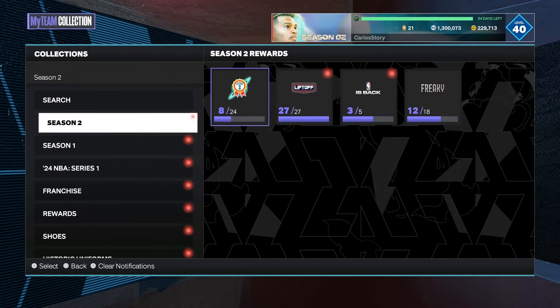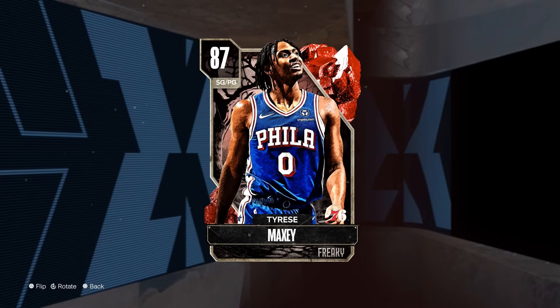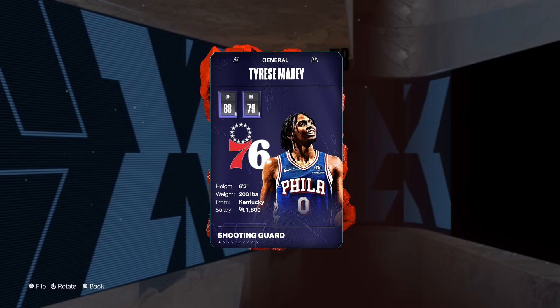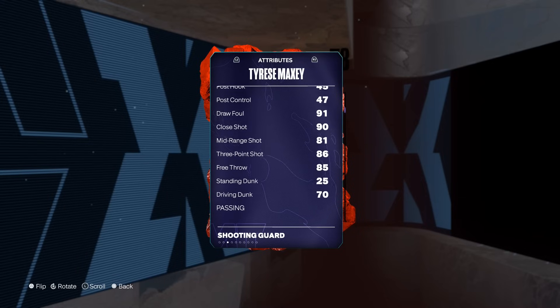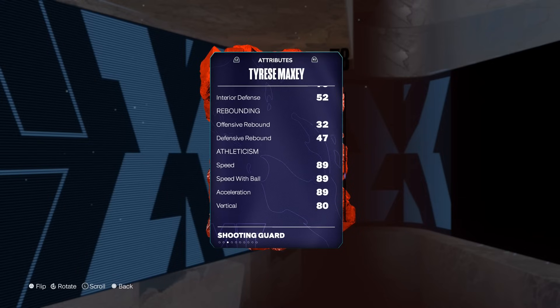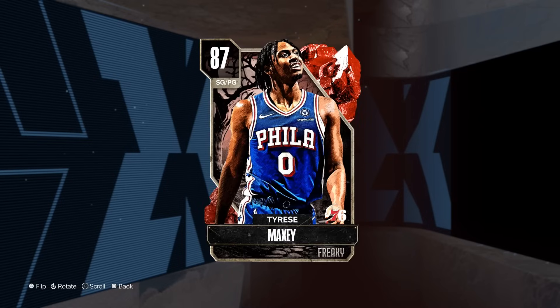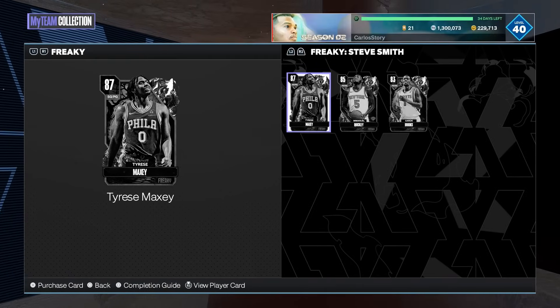If you don't pull him, when it comes to the new collection you can actually see right here you end up getting a Tyrese, who is going to be a shooting guard slash point guard for free. He's going to be 6'2, with an 86 three-pointer, driving dunk of 70, perimeter defense of 79 — you definitely need him for Giannis as well. 89 speed, and especially with him just being a free Ruby, this is definitely a big fat W.